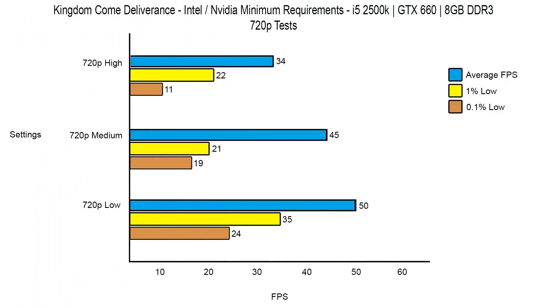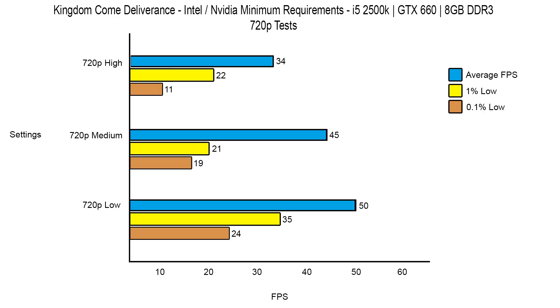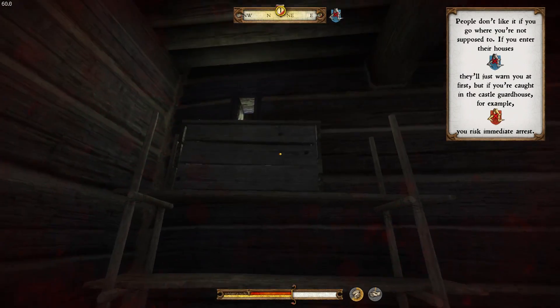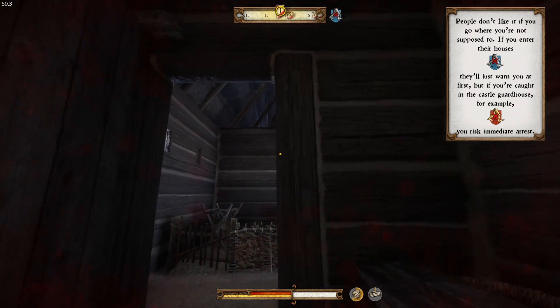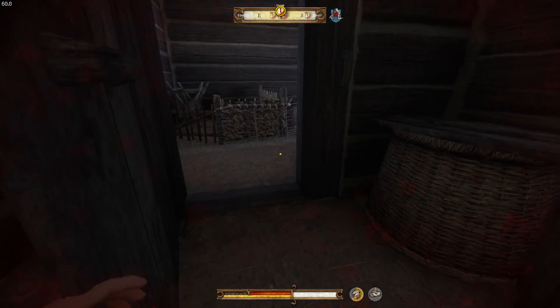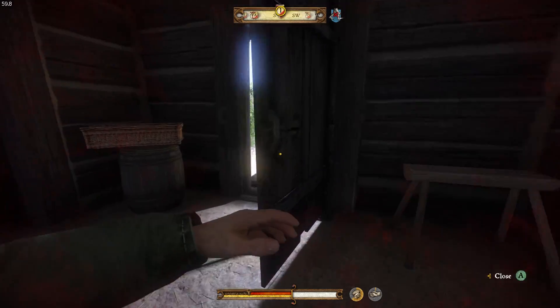So there we have it. This has been the Kingdom Come Deliverance Minimum Specs Test. I hope you guys have enjoyed it. I don't have the AMD hardware to test how it compares, unfortunately, but I would imagine it is quite similar. Perhaps the 1080p results wouldn't be quite as good. If I do come across the AMD hardware to test that out, then I'll definitely give it a go. But as for these Intel and NVIDIA specs, the game runs okay. Just don't expect to be able to crank things up too high, and you'll still have an okay experience with this demanding CryEngine-based RPG.